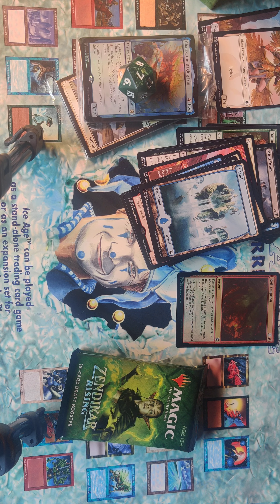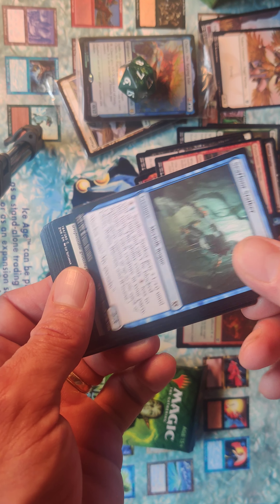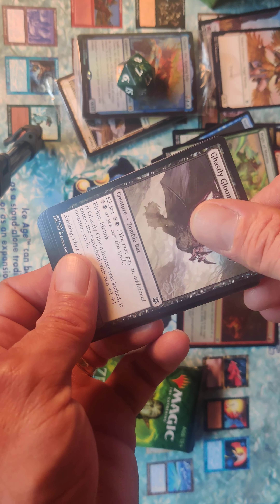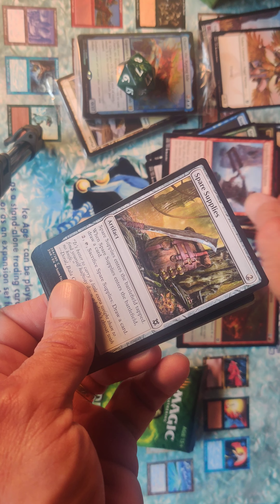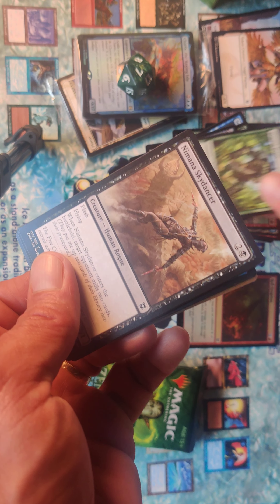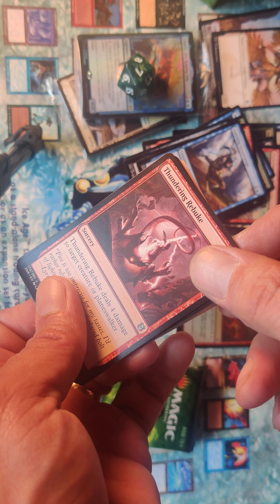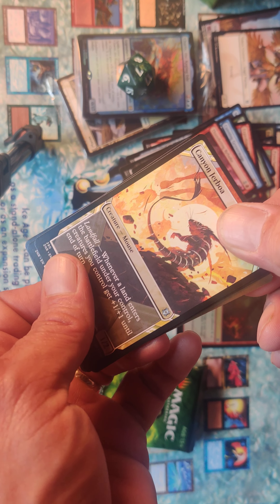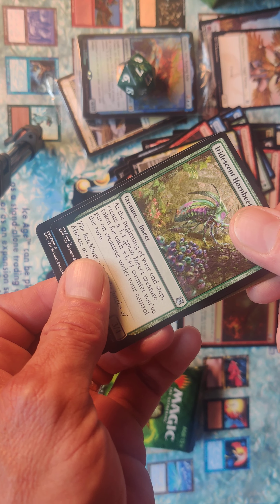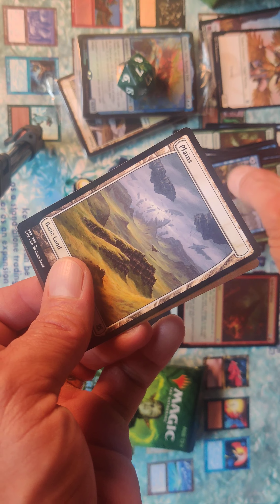Halfway through now — pack number five. Pyroclastic Hellion, Sea Floor Stalker, Might of Murasa, Ghastly Gloom Hunter, Expedition Champion, Spare Supplies, Gold Dross Mucklord, Murasa Brute, the amount of Skydancer, Cunning Geyser Mage, Thundering Rebuke, Canyon Jerboa showcase — little mouse guy — Irresistant Horn Beetle. Here's the rare: it is the Glass Pool Mimic. Excellent. And a plains.